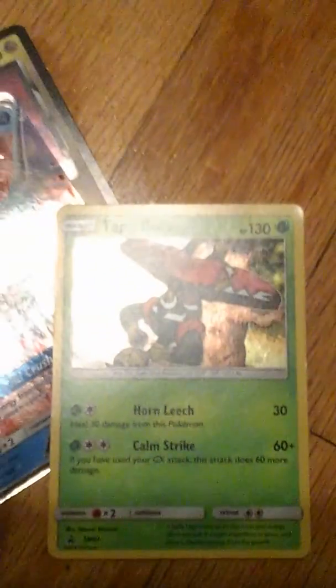After that, we have Tapu Bulu. Your boy Tapu Bulu. It's better than Tapu Bulu — your boy Shaymin. The Flinch God himself. Well, it's not God, but you know what I mean.